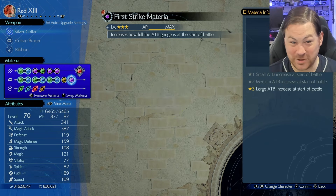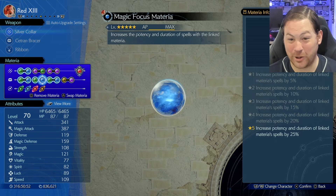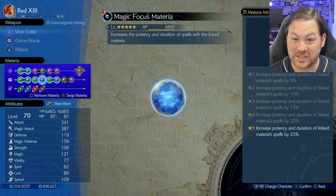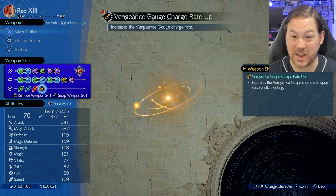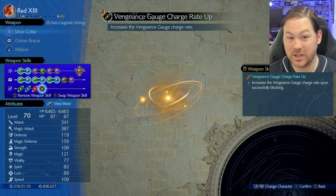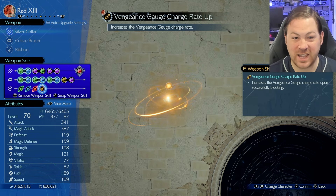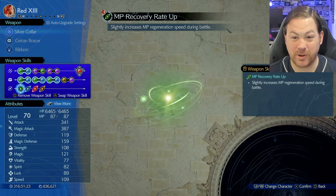We've got ATB Boost, we've got First Strike, and we do not have Cure. We are going for it all. The reason why I can justify leaving out Cure is if you're in a bind here, you probably have your Limit Gauge full or your Vengeance Gauge full, and you can heal yourself with other means. I use the Silver Collar with Vengeance Gauge, Charge Rate Up, Offensive MP Saver, Magic Attack Power plus 20, and MP Recovery Rate Up.